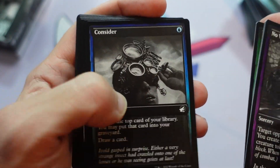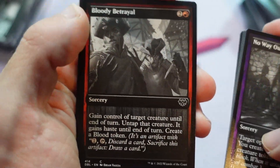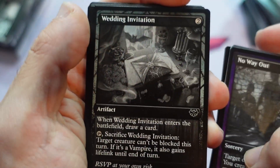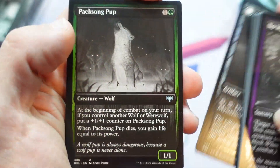I think the other problem the card has is it's trying to be like this cutesy slug commander — like, oh, maybe you'll build some really goofy slug deck. And of course you should make slug tokens for that, but the card is just so brutal, shrinking everything every turn. It's a little too mean, I think.